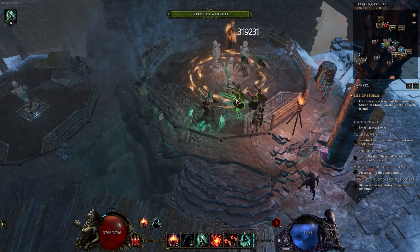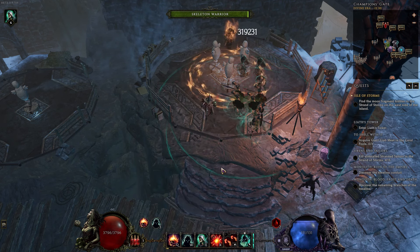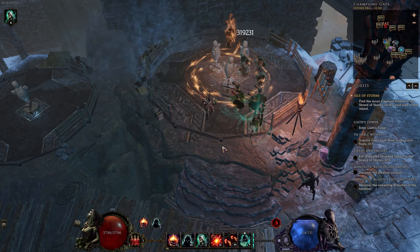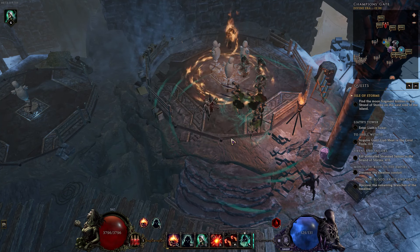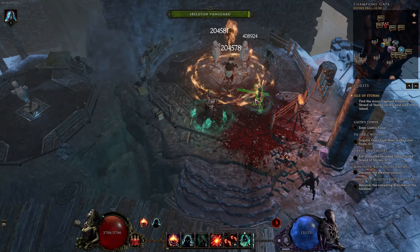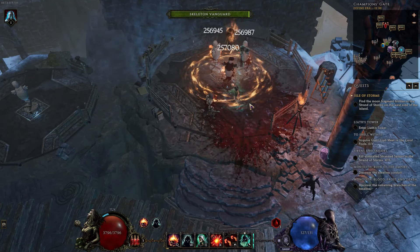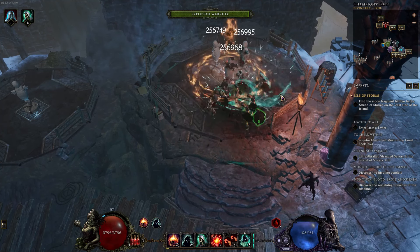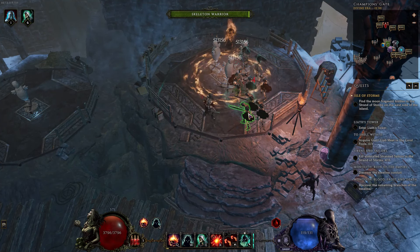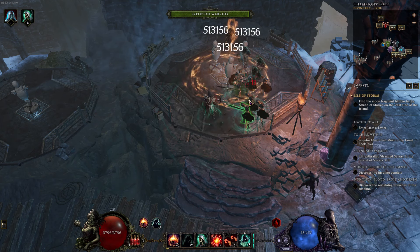If you don't have enough cast speed, you might struggle with this. You might want to take points out of Sacrifice so you're not chaining to everybody — just sacrifice three at a time. Then you would do Sacrifice, Dread Shade, minion, Dread Shade, Sacrifice, Dread Shade, minions, Dread Shade. You don't have to rush to the end — that's just an optimization thing.